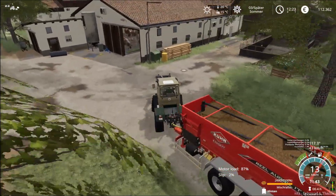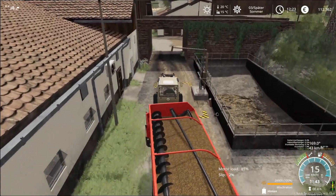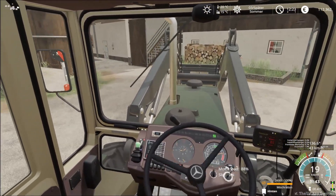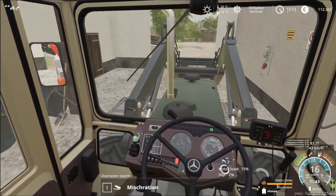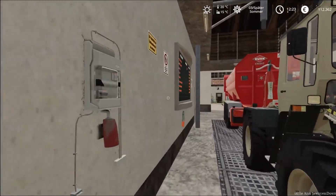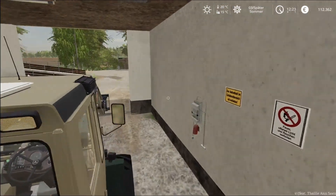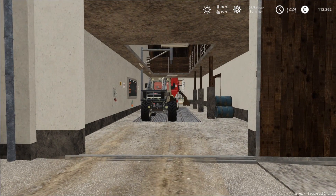Wir werden es im nächsten Mal so machen: 3, 3 und einer – also dreimal Heu, dreimal Silage und einmal Stroh. Weil da würde ich jetzt gleich mal ein paar Ladungen vorbereiten, dass wir da was im Futtersilo haben. Ich hoffe, es geht auch rein vom Futtermischer aus. Perfekt, dann laden wir das gleich mal aus hier. Somit sind wir hier auch am Ende dieser Folge – die neue Map-Version hat natürlich auch viel Zeit gefressen, wir haben auch ein bisschen länger gemacht.